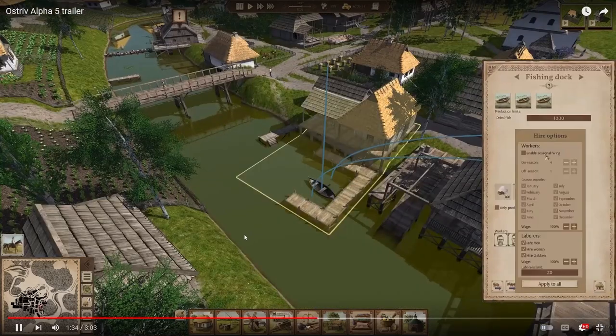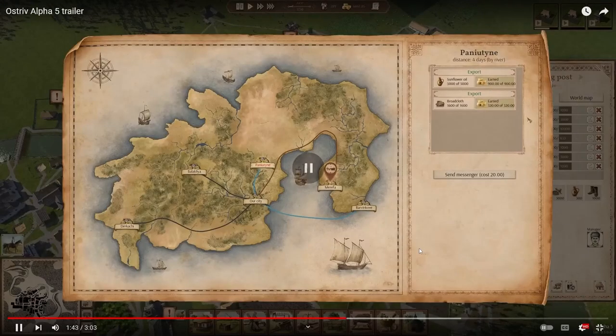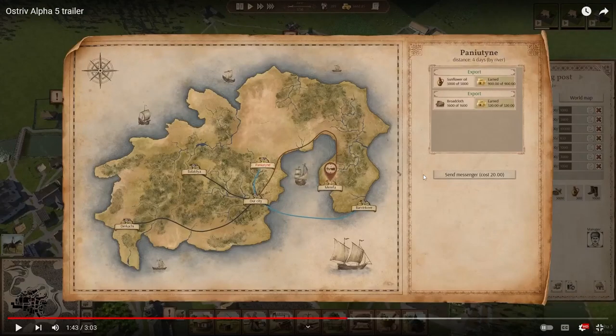I think we had seasonal hiring already. Oh wait — I think that is all normal there. However, this is not — I don't recognize that route, and I don't recognize this extra settlement with a ship route either. We may have had that one, but I'm 99.9% sure we don't have that one. So we've got some new areas to trade with — awesome.